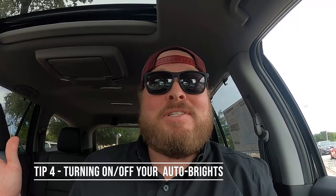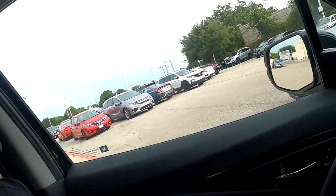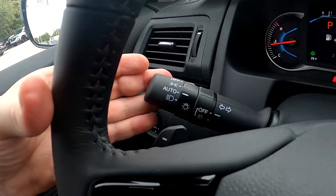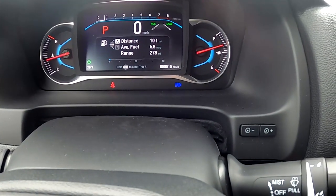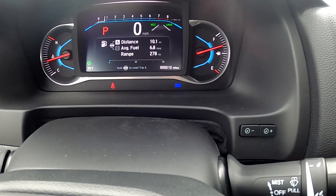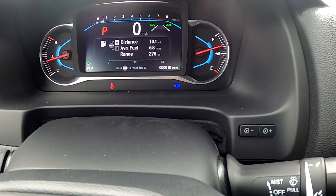Tip three is related to your auto brights. The car is set up to automatically turn the brights on and flip them back down when it detects oncoming headlights. To disable this feature, pull the stalk towards you and hold it for about 45 seconds until you see a blink next to your brights indicator. Once you see the blink, that means you've disengaged it. Do the same thing to reset it.